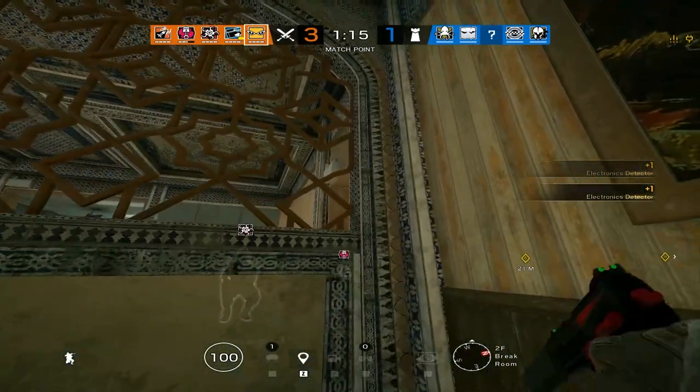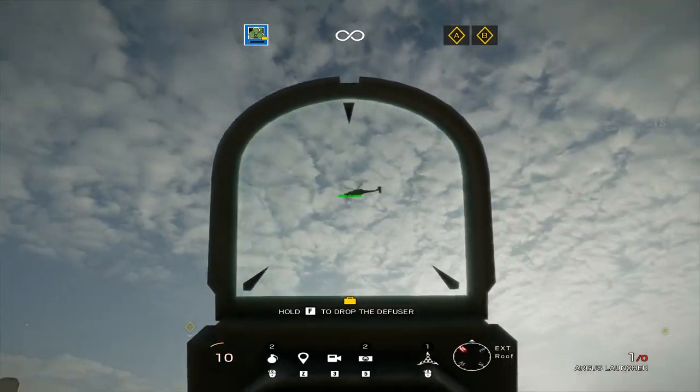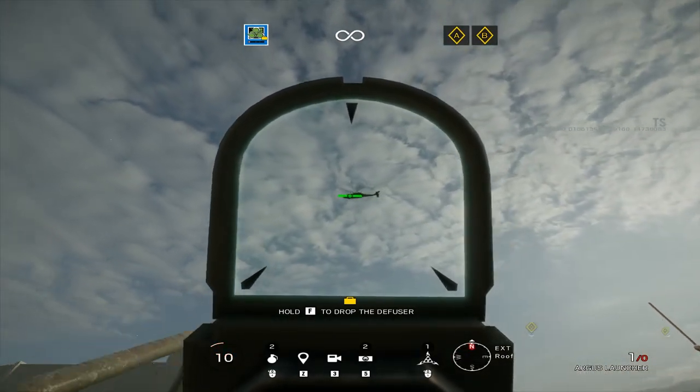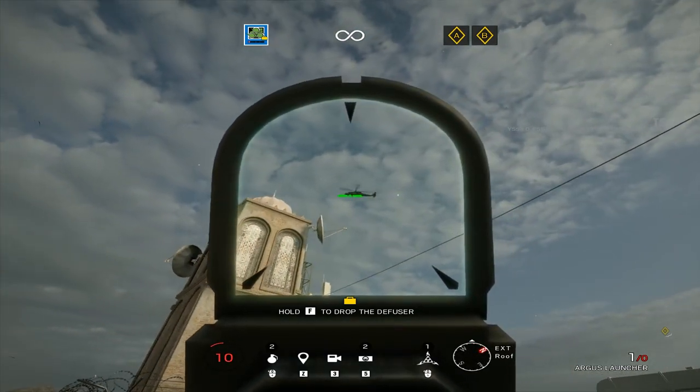If you want to learn spots like how to board the helicopter with your Zero camera — nah, I'm only joking, nobody can board that helicopter anyway unless we use Amaro to grapple up to it. We'll save that for another time.